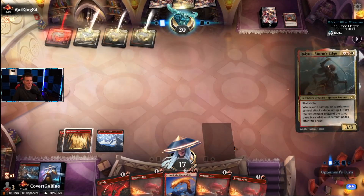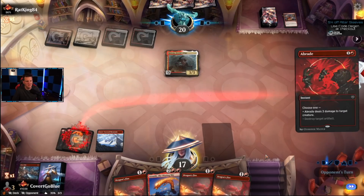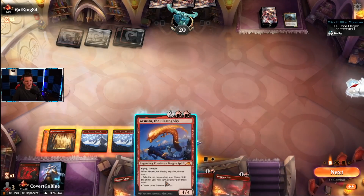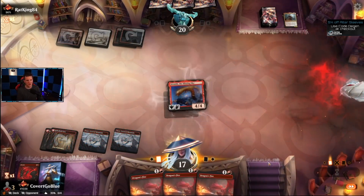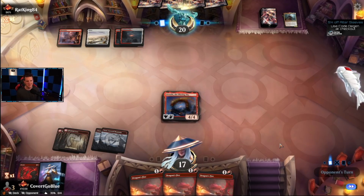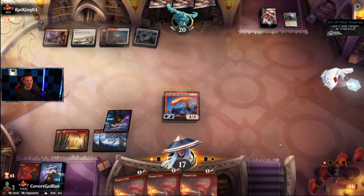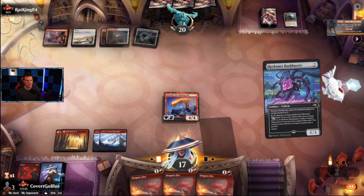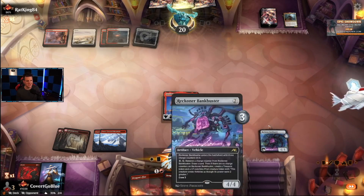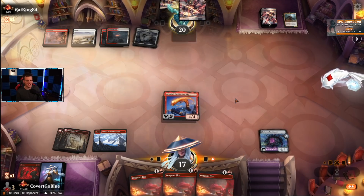Unfortunately I have just the means to kill everything at all times. Samurai — you're not memeing on me today, Rat King. I'm not taking no Samurai, no crap from no Samurais. See if they're prepared to exile anything. If they say go, they have Wandering Emperor and I'm not falling for it. I'll just sit back and draw cards.